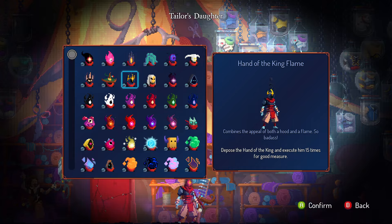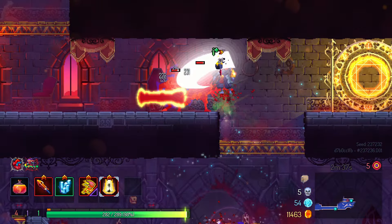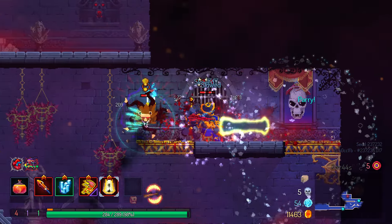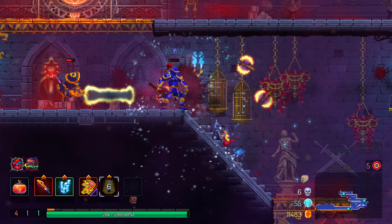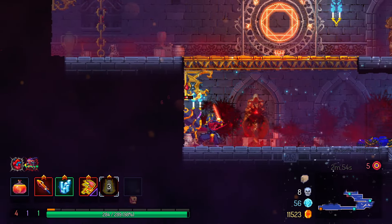The Hand of the King Flame: a good combo of the Hand of the King look while still being a flame. Kill the Hand 15 times. This is a good head. This may just be my preference for hats made out of fire coming back. It does fit with the Hand of the King outfit as well. Now the real question: is it too good? I think it might just be. 1 out of 10.